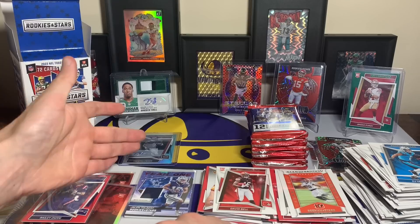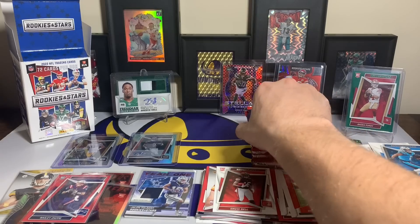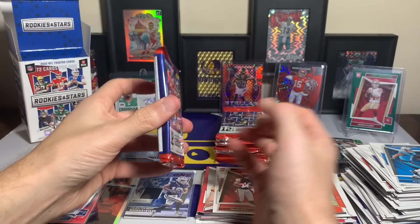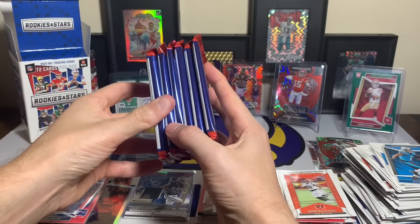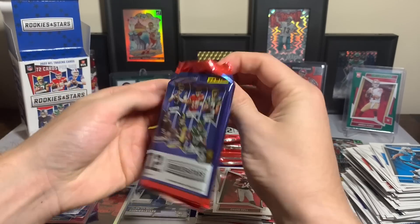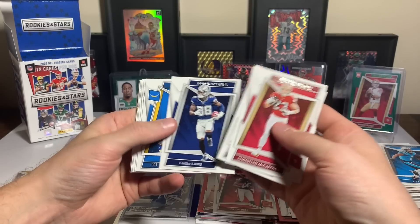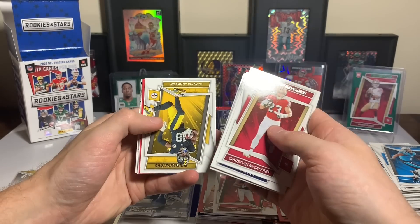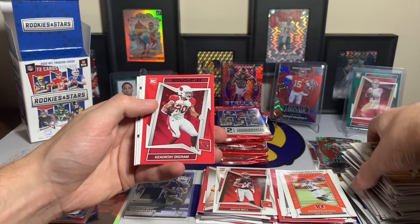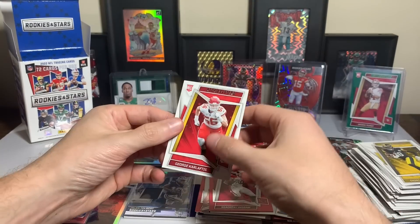Box two recap: one rookie auto numbered to 299, one numbered card to 99 — better than box one. Starting box three, first pack on the bottom to save the fun for last. Christian McCaffrey, Geno, CD Lamb, Austin Eckler, Mark Andrews, Dak Prescott, Diontae Johnson — we have a cardinal red: Keontae Ingram rookie red, Man in Motion Austin Eckler, Jamar Chase, and a George Karlaftis rookie.